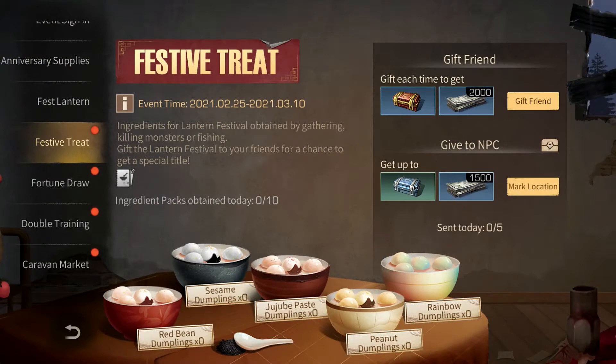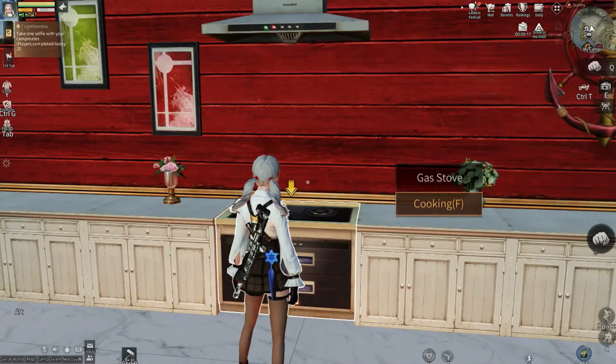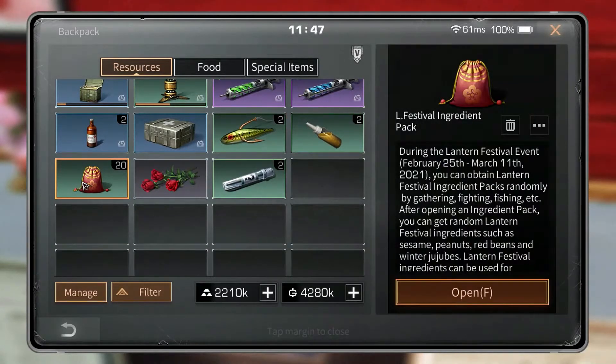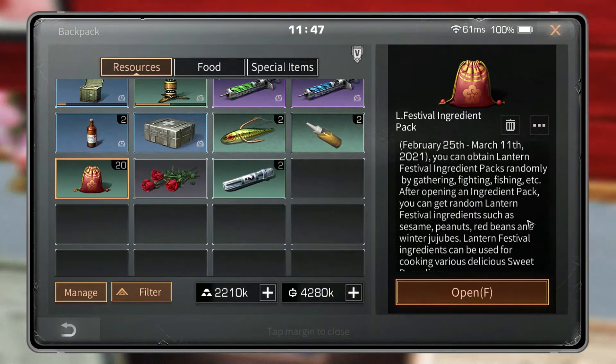We have the dumpling bags — you can get five for the whole thing, so you can give to five friends or five non-player characters. I would actually suggest gifting friends instead of NPCs, but it's your preference. To get these bags, you have to gather or combat on the maps — even in the stronghold, anything you're shooting can get you these bags. It's pretty easy to get them.